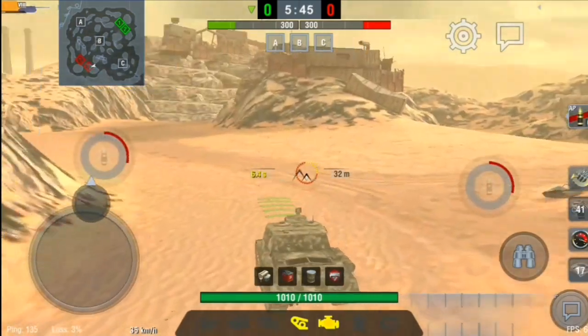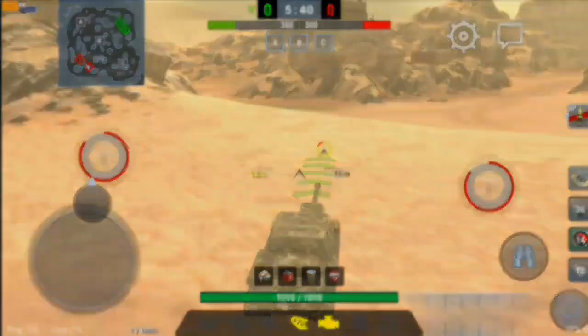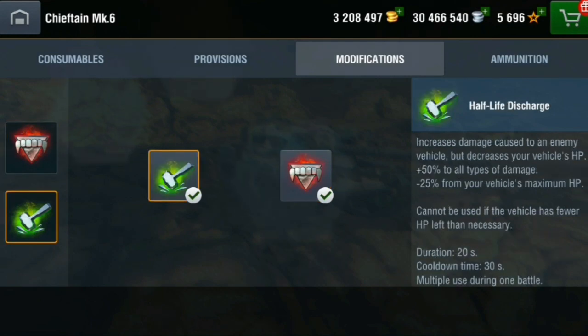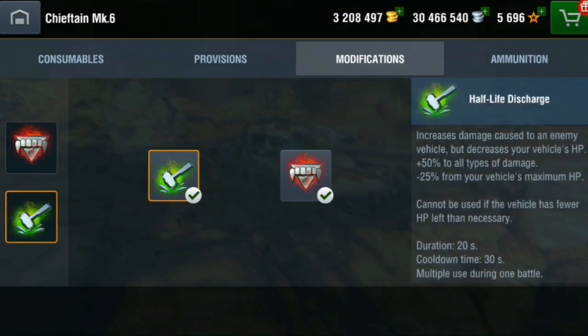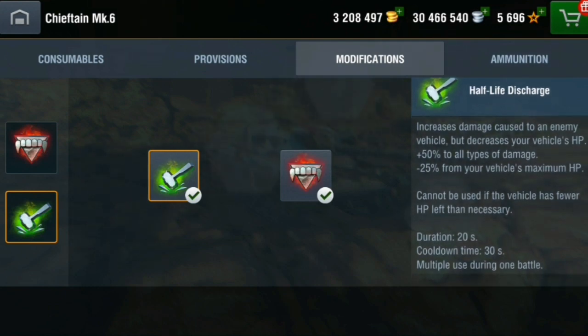Moving on to the next perk — looking at the Chieftain. It has the Armor Regenerator as well, and the Half-Life Discharge. This increases damage caused to enemy vehicles by 50% but decreases your own HP by 25% of your maximum. It cannot be used if your HP drops below the required threshold. Duration is 20 seconds with a 30-second cooldown.